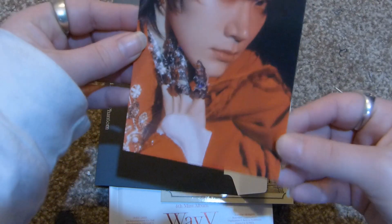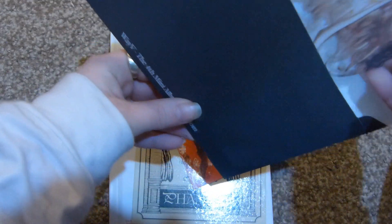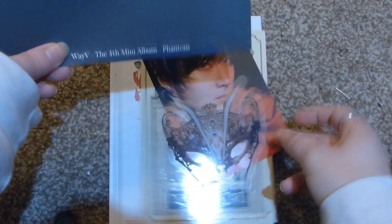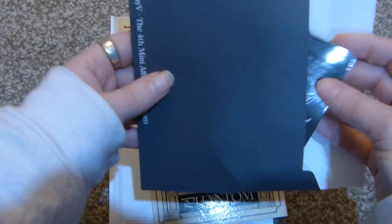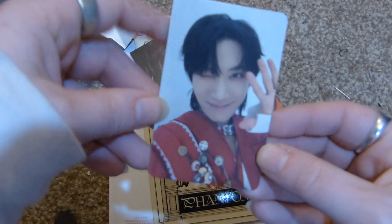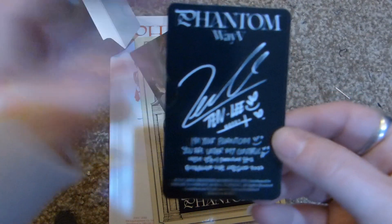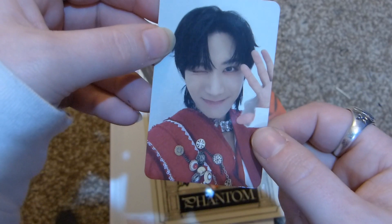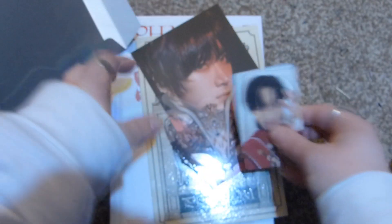I got Ten — speak of the devil, or the phantom I guess, speak of the phantom. And then what else is in here? Oh what's this — whoa, this clear mask card, it's kind of fancy. And then I see who it is already — it's Mr. Ten Lee. So cute. I haven't pulled a Ten in a really long time, actually I don't know that I've ever pulled his photo card in here. I used to pull Lucas and then Yong Yong a lot. That is the first — the white version done.